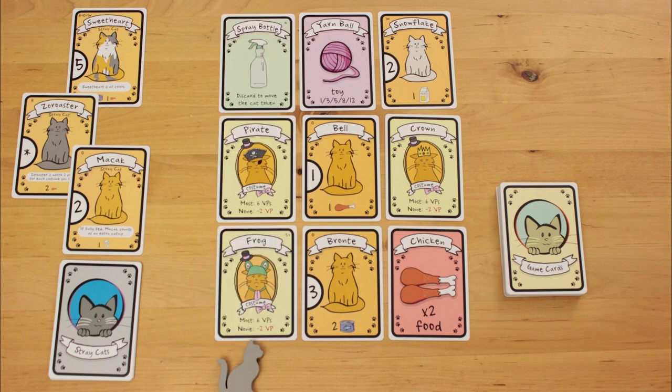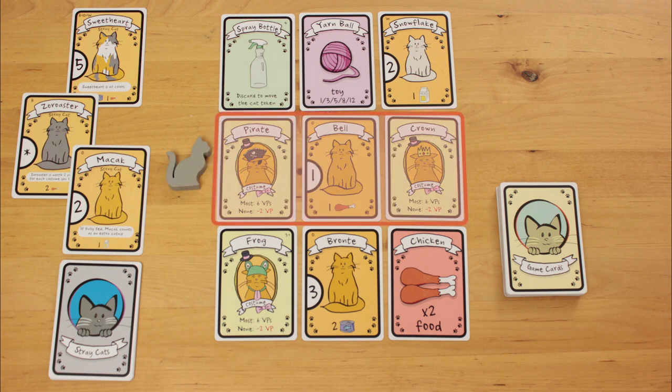If you play a spray bottle after taking your cards, you can move the cat to block a row or column for the next player. You can play multiple spray bottles on your turn.